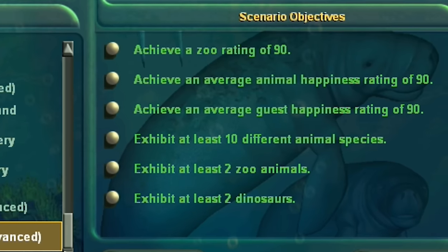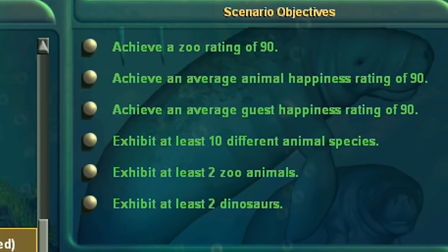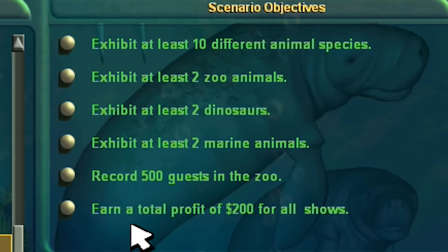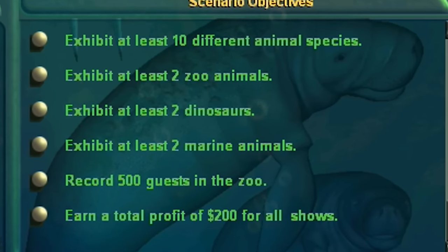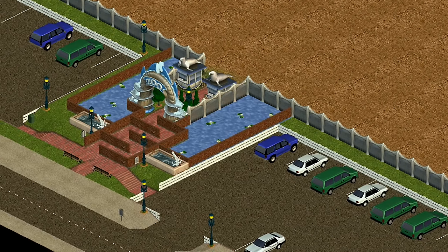The ultimate zoo. For this I would have to meet a bunch of requirements: achieve a zoo rating of 90, animal happiness 90, guest happiness 90, 10 different species, 2 zoo animals, 2 dinosaurs, 2 marine animals, 500 guests, and a $200 profit from a show. And all of this starting with a budget of $60,000.